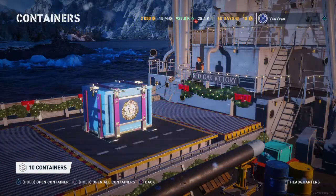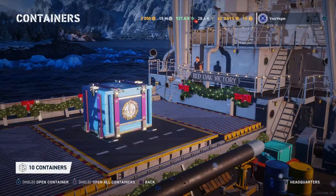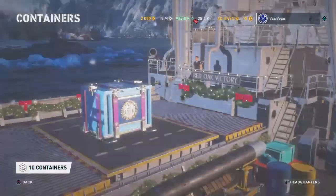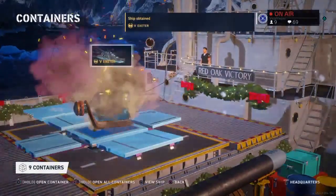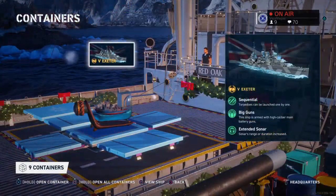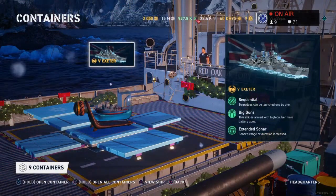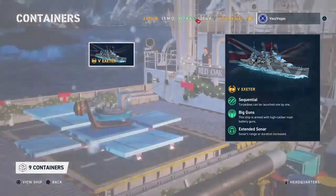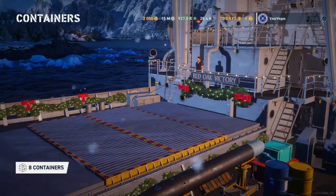Alright, here we go — we have 10 Super Santa containers, 2022 or 2023, let's just open them up. Oh, we already have a ship — we have the Exeter! I already have the Exeter B, so that's technically a duplicate, but hey, we got a ship. I'll take it, that's cool — a free ship is a free ship.